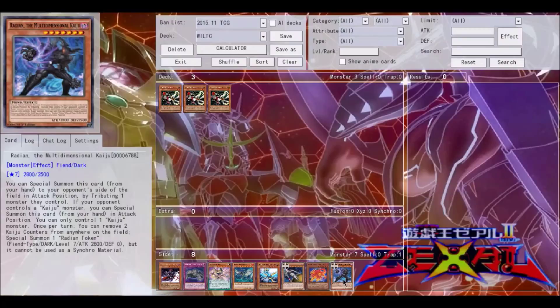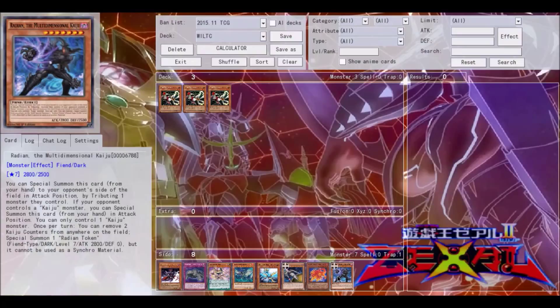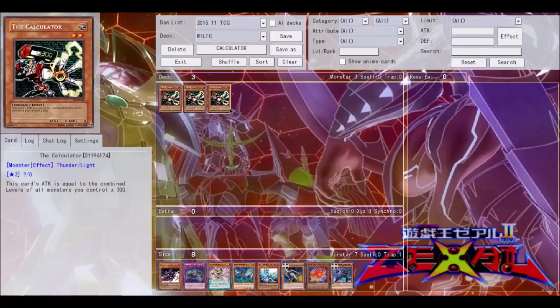Once per turn you can remove two Kaiju counters from anywhere on the field to special summon one Radian Token — level seven with 2800 attack, though it can't be used for Synchro material, which you don't care about. Get Radian on the field, special summon the token, and you have two level seven monsters at 2800 attack. Normal summon The Calculator — that's 5600 between the two, and The Calculator gets 16 levels total making him 4800 attack. Combined, that's over 9000, giving you an OTK right there.